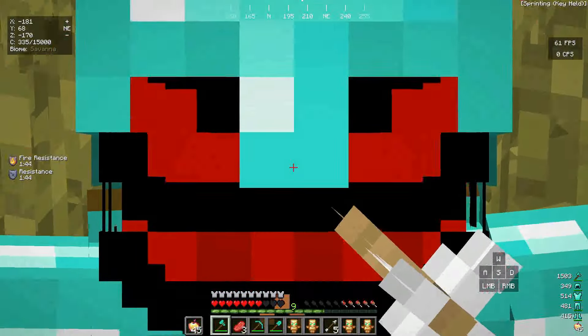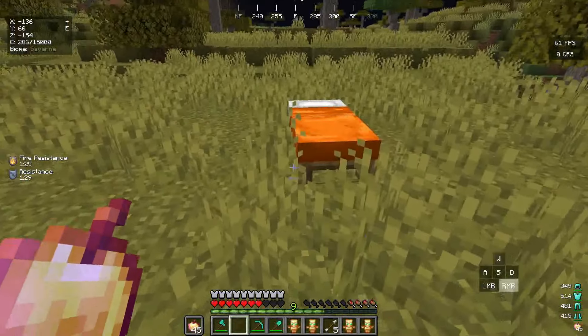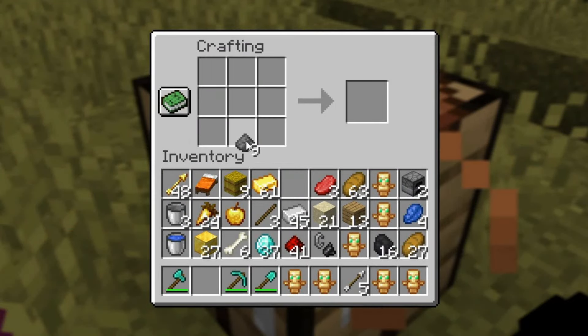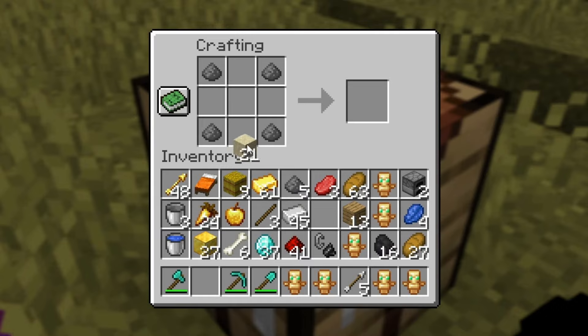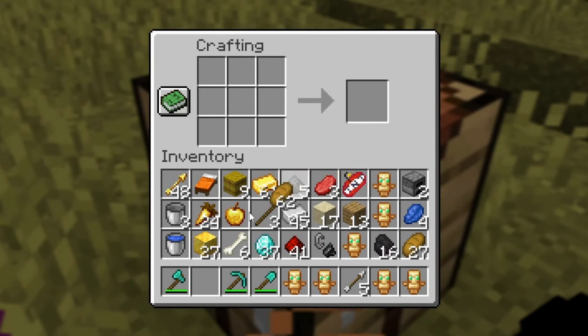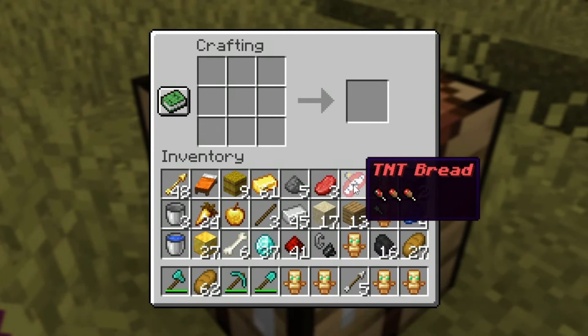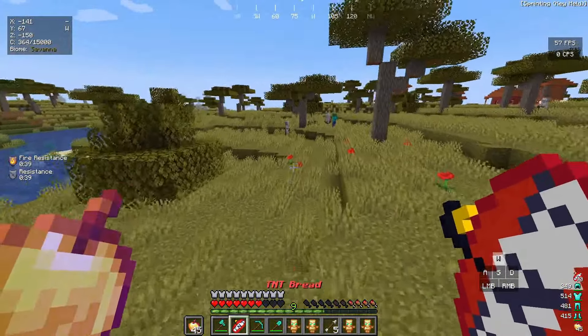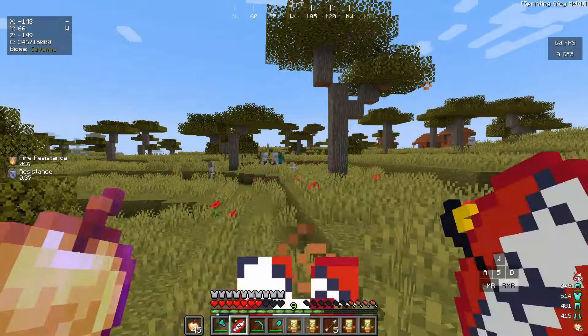Let me sleep first. Now inside the crafting table: four gunpowders, four sands, and one bread — we get TNT bread! That looks so sick and accurate. Let's eat it — we have the TNT effect. This means I explode!